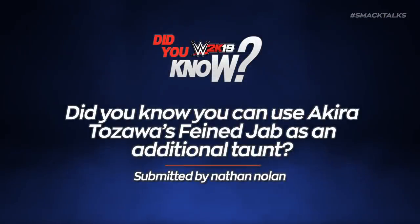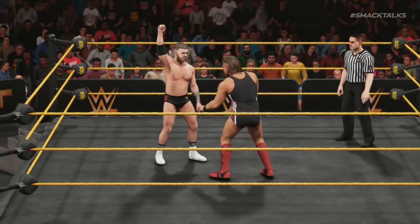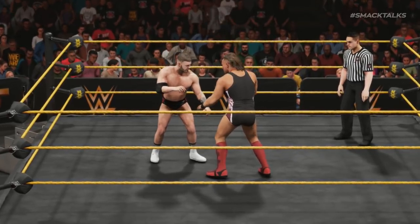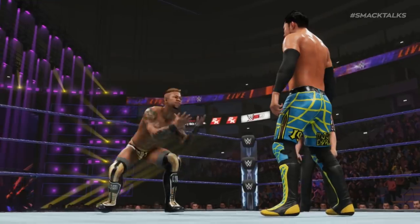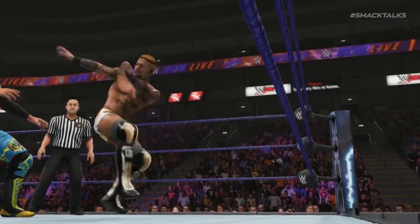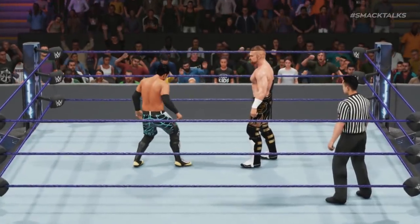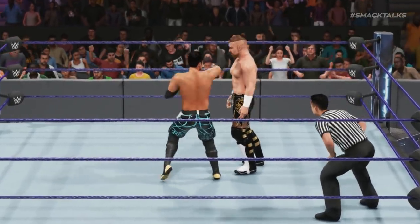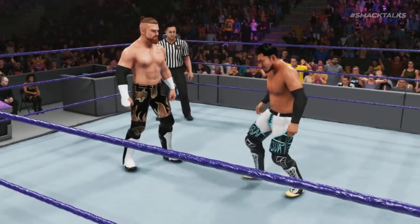Did you know you can use Akira Tazawa's feigned jab as an additional taunt? Previously in the series we've covered a whole bunch of strike moves that also double as taunts when your opponent is out of reach, such as Tyler Bates' Bob and Bang, Tony Nese's Premier combo, and Lio Rush's Soul Kick and Zaguri combo. However, today we have another one to add to this list as Nathan Nolan reveals that using Akira Tazawa's feigned jab strike when too far away from your opponents will instead result in this taunting animation taking place.